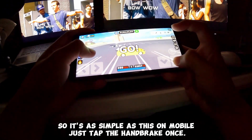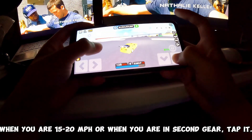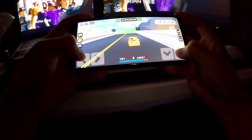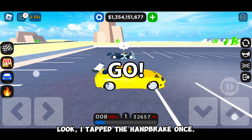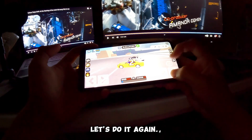So it's as simple as this on mobile — just tap the handbrake once. When you are 15 to 20 miles per hour, or when you are in second gear, tap it. Just like this. Look, I tapped the handbrake once. Let's do it again.